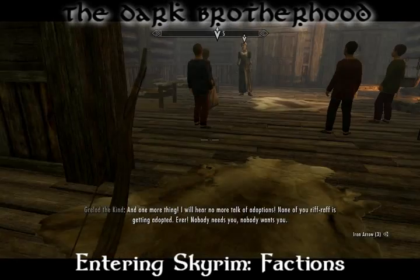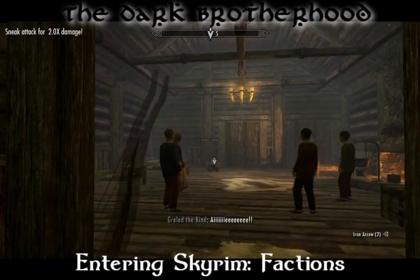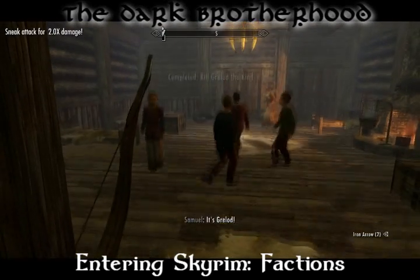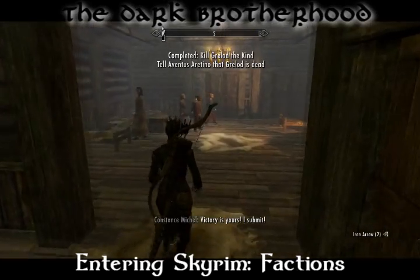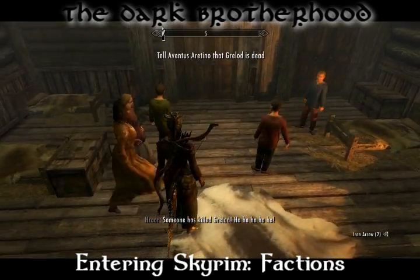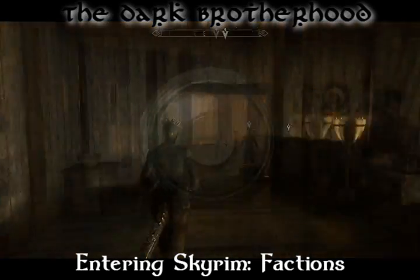She's pretty easy to kill. An arrow to the face should do the trick, and afterwards all the children will cheer and thank you for it. Don't worry about the other woman in the room — she knows how to keep her mouth shut and won't report you to the guards. After the death of the old woman, return to Arantino to receive his family heirloom and a lifetime of thanks.